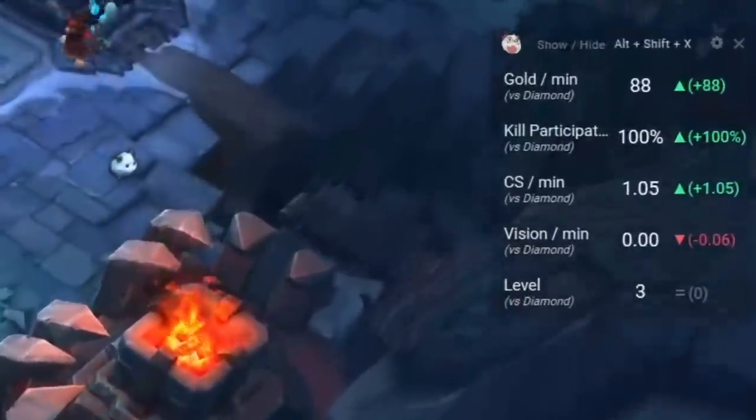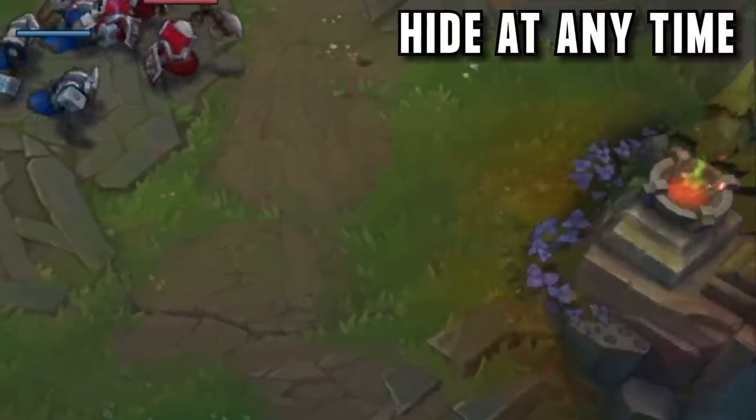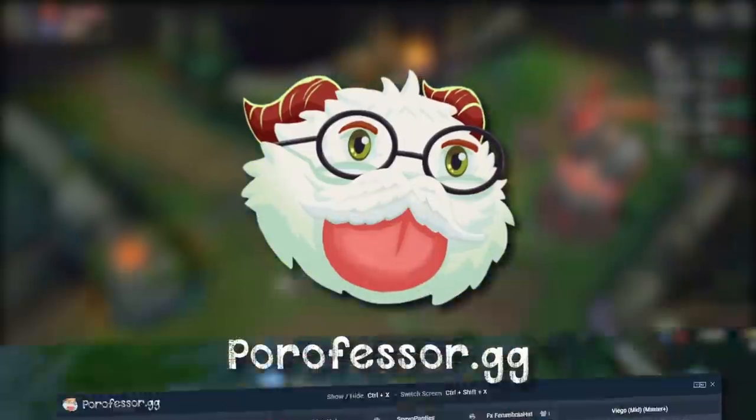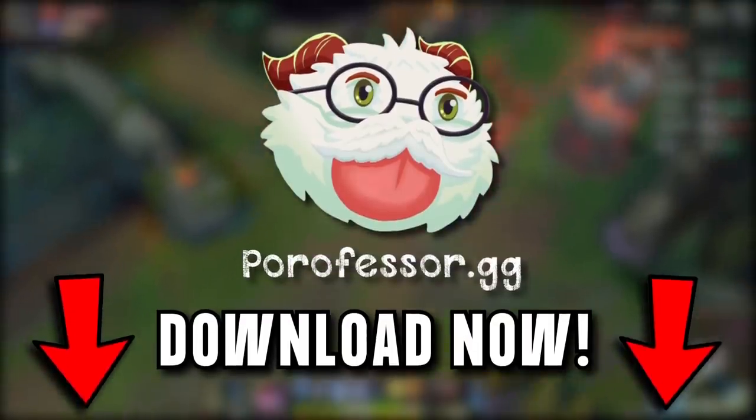Another cool thing I found: Porofessor lets you compare your play to the average of your rank. So if I compare myself to the average diamond player, it shows what I need to improve to climb past them. Porofessor is completely free, download it at the link in the description. I think they would like that.